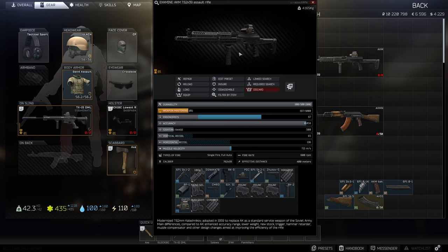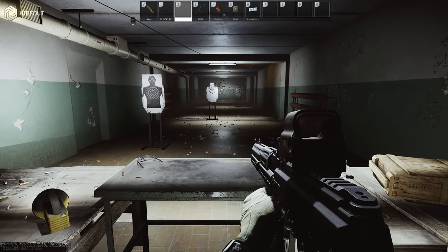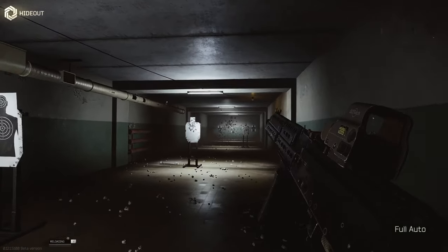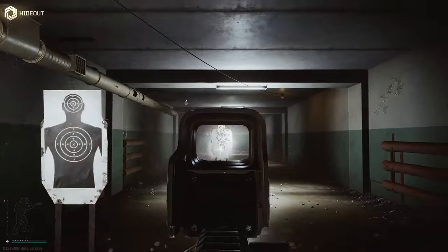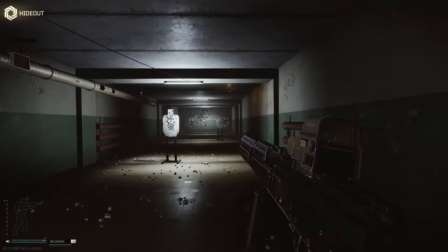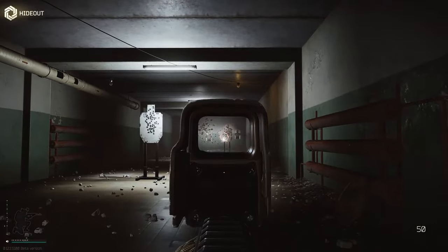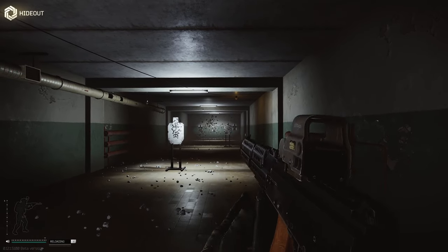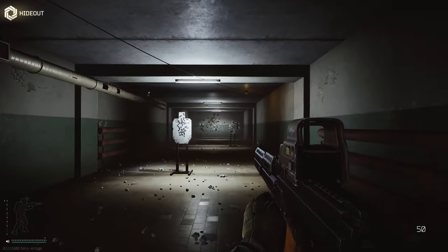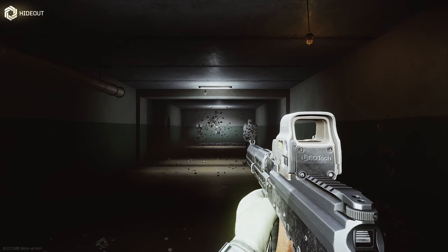And this is the lowest recoil build for the AKM and the AKMN. Okay, so we're inside the hideout — let's go full auto. That recoil really isn't that bad actually. Apart from the initial kick on this gun, this is actually quite an easily controlled recoil. Guys, hopefully you found this guide useful — if you pair this with BP ammo, this thing is going to be an absolute killer.